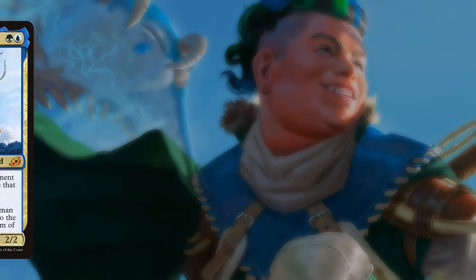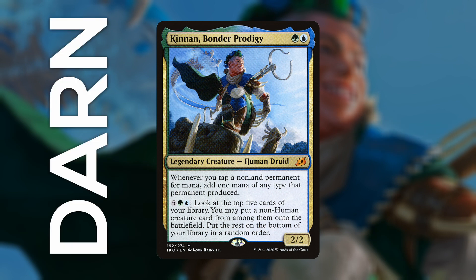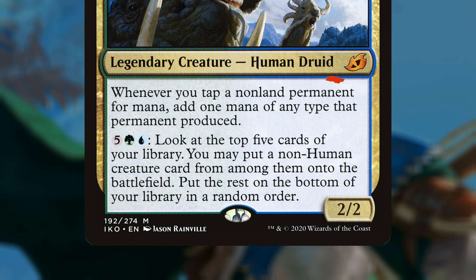Kinnan, Bondur Prodigy, is a 2 mana 2/2 that costs 1 green and 1 blue mana. He has 2 abilities and they are both darn good. The first one is the spicier of the two — whenever you tap a non-land permanent for mana, say a creature or mana artifact, it produces 1 additional mana of any type that it produced. This is just straight up wacky, basically doubling the mana production of all 1 and 2 cost mana dorks and mana rocks.